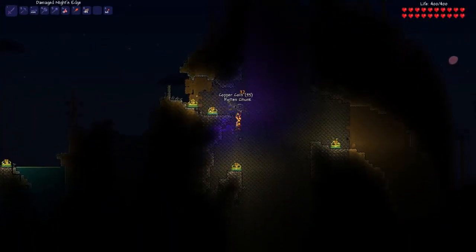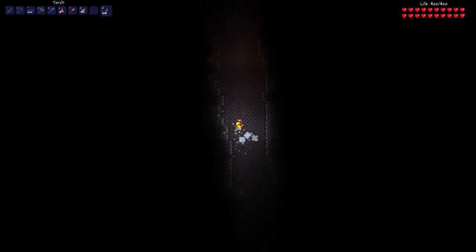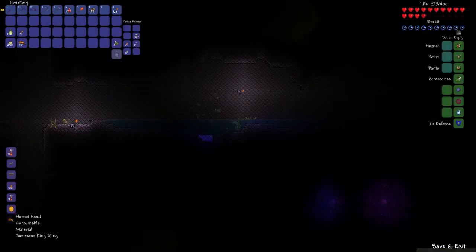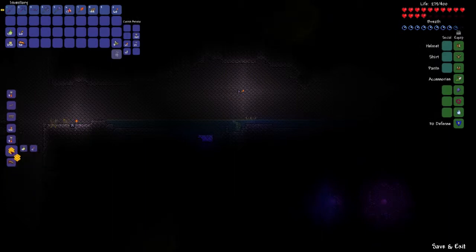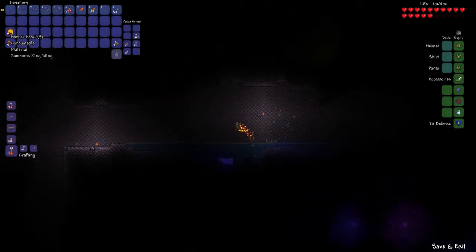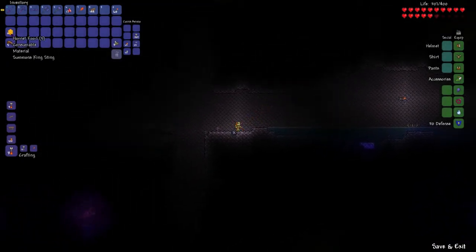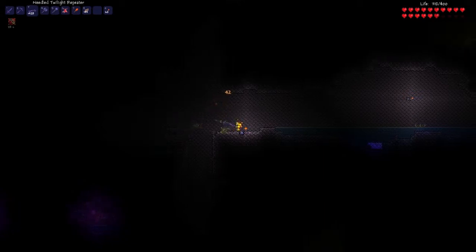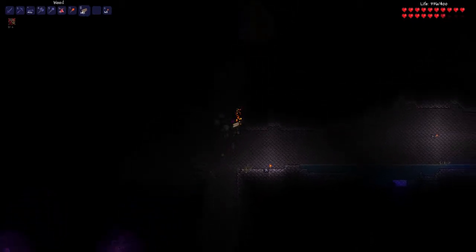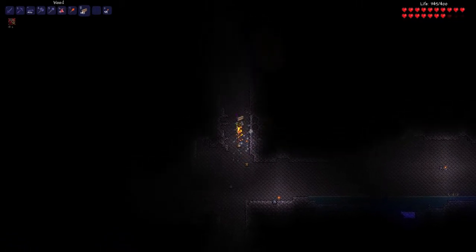Okay, here we are. Just gonna jump down this hole. Ouch, that really hurt. Hornet food — one, two, three, four, five. Beak — one, two, three, four, five. Beak is consumable, it's a material and it summons Desert Beak. Hornet food is also consumable, it's a material and it summons King's Thing. I'm going to go to my arena at the dungeon because I will not waste any more time making a new arena. I'll be right back.